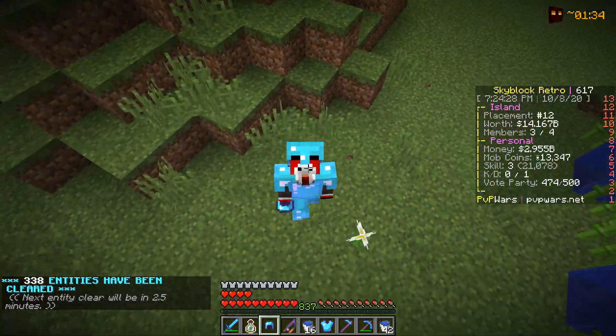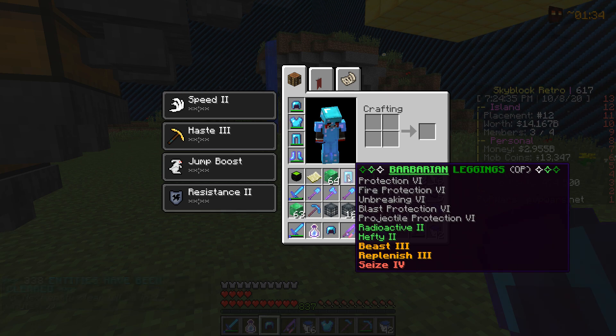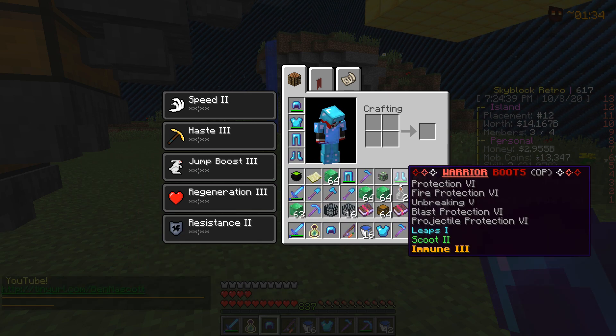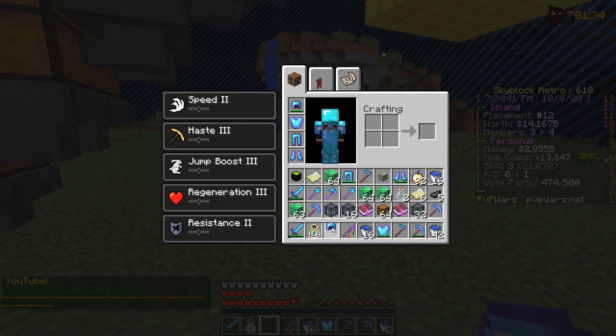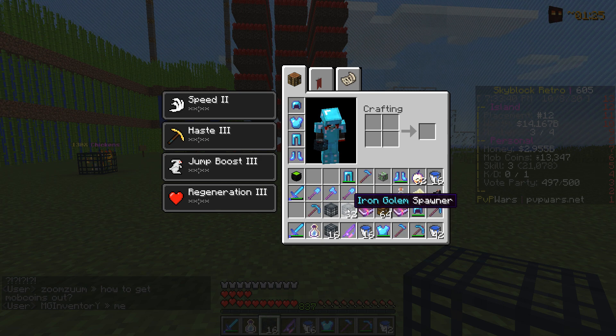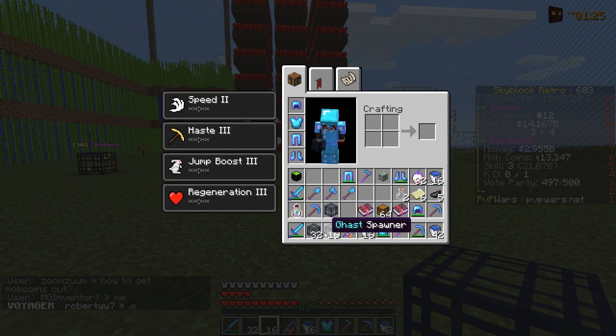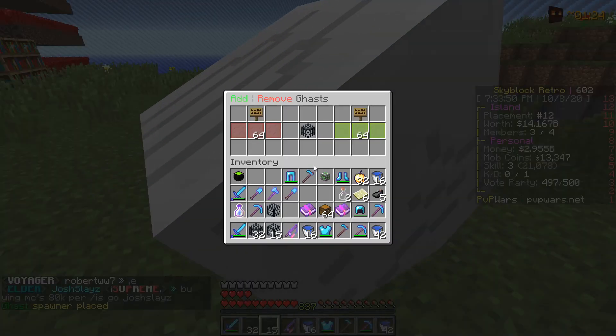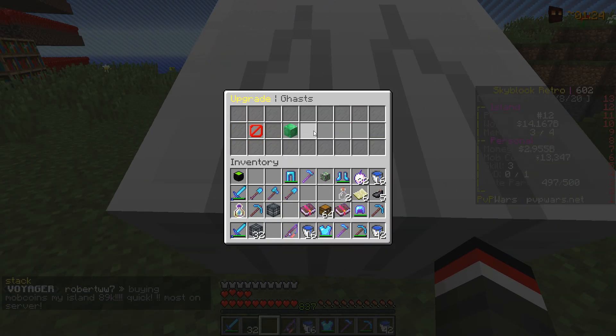We are going to be giving away access to this gkit, so if you guys want to enter, comment your IGN and like the video — and subscribe. The armor you get from this is absolutely immaculate, definitely a step up from our current armor set. One of the best things from this gkit is the spawners — you get 32 Iron Golem spawners and 16 Gas spawners, along with a Wither Spawner.